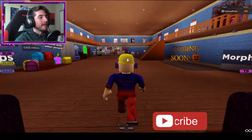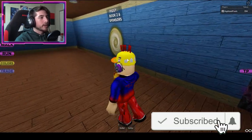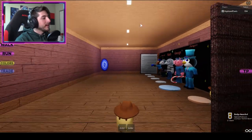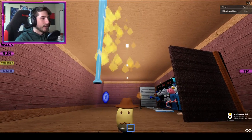To get this badge, go forward into the lobby, then go into the morph room, take a right, and go to the Piggy Book Two and Sponsors area. Walk over to Kid P, step on the morph, and you will simply get the badge.